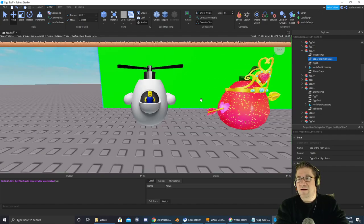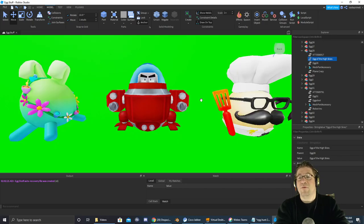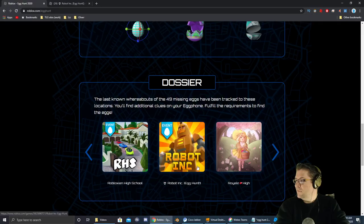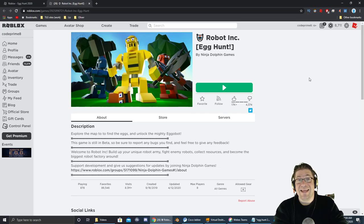This egg right here is the Egg of High Skies, and it's inside the game Plain Crazy. So the egg that we're going after is the Egg-O-Bot, and it's going to be inside the game Robot Inc. Let's go. The icon for Robot Inc. looks like this, and a link to the game is in the video description down below. Let's jump into the game and actually go get that egg.